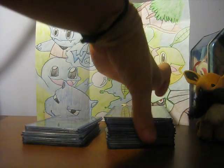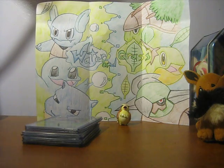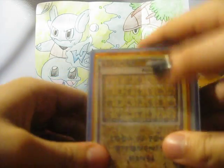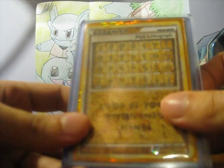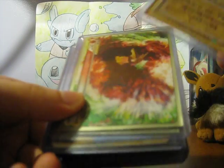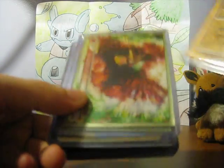And now for secret rares and whatnot — kind of miscellaneous. Full Ho-Oh Legend — he was so excited when he pulled this. If we do get the other two pieces, we'll keep it. Two Raikou-Suicune Top halves — one of them is for trade. We did complete that legend set, which is awesome. This is one of our favorite legends.